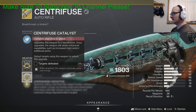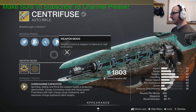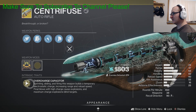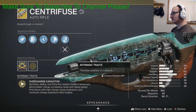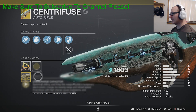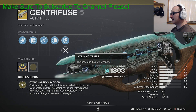The catalyst for the Centrifuse is that while the weapon is amplified, it gradually gains overcharge. This catalyst goes hand-in-hand with the weapon's intrinsic trait, Overcharge Capacitor. Sprinting, sliding, and firing this weapon builds a temporary electronic charge, increasing range and reload speed. Final blows with high charge cause explosions, and maximum charge explosions blind targets. So this catalyst basically makes your intrinsic trait more powerful.